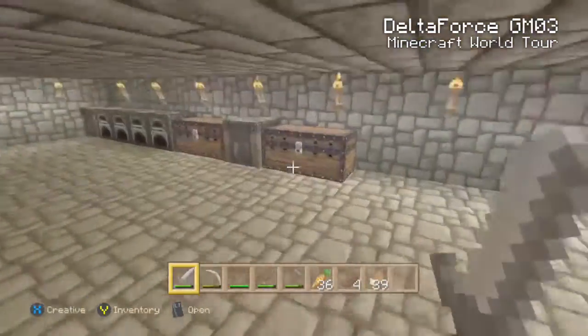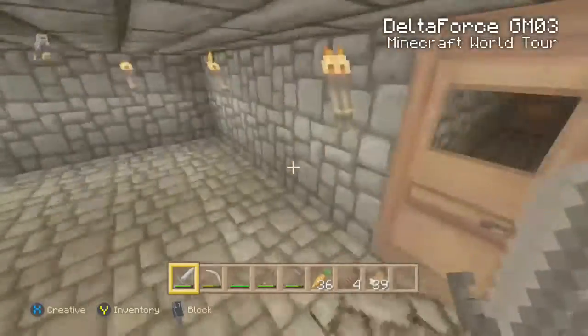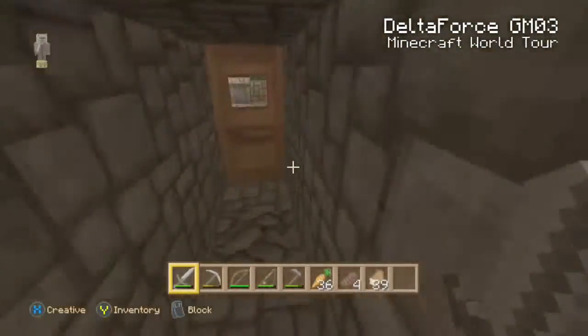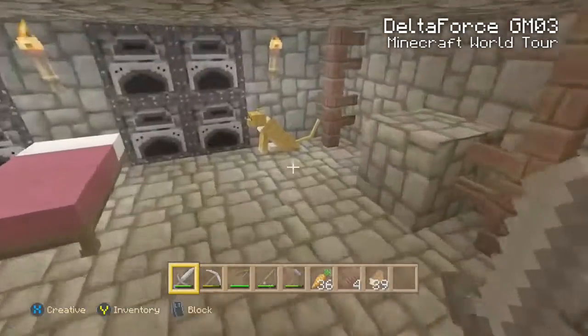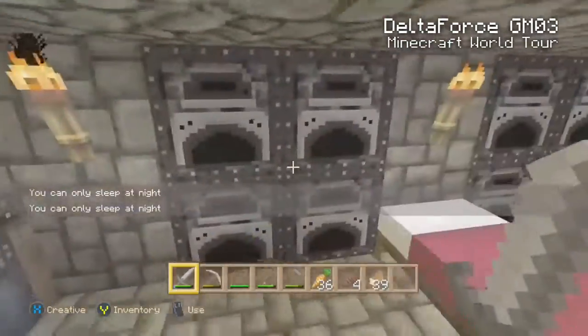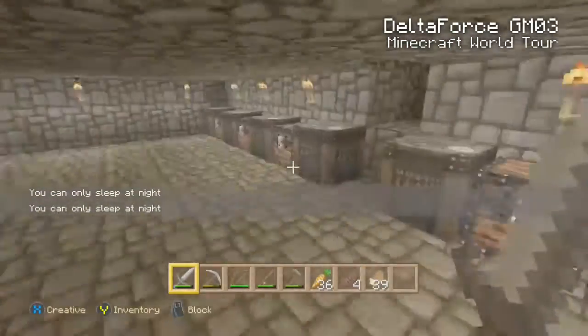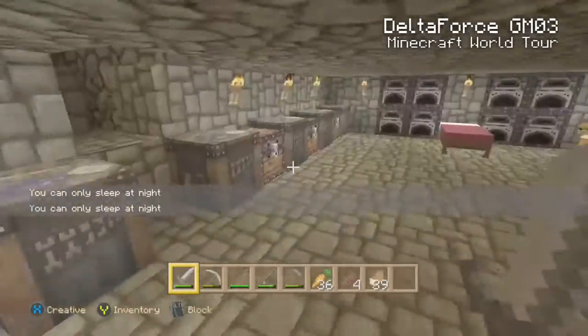So in here you just come through, got some chests, whatever. And then in here is my room where I sleep. I also have a cat, and a bed, and a lot of furnaces and chests and stuff. The only chest that has anything in it is this one — got gold and stuff, whatever.